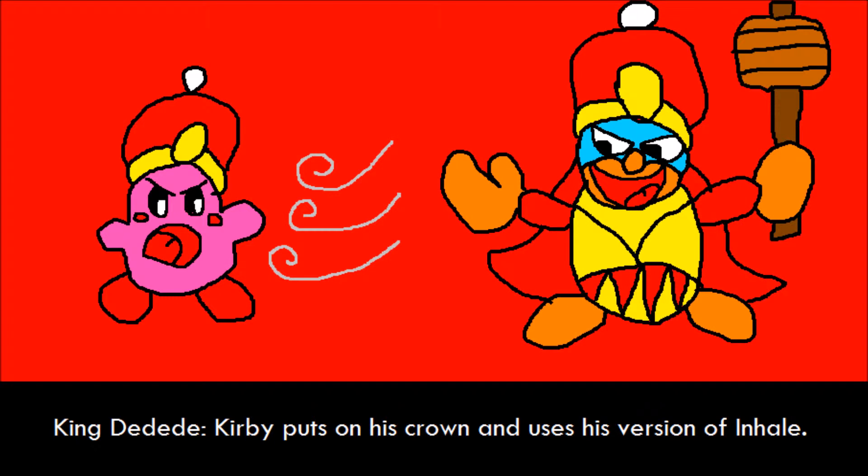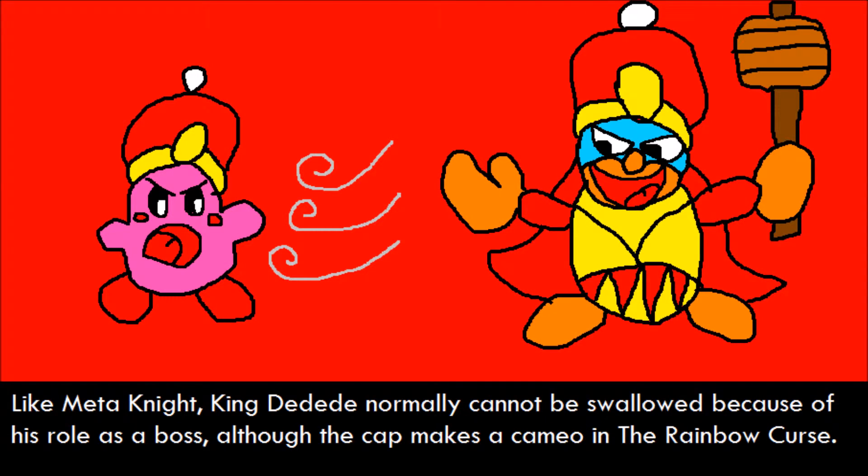King Dedede. Kirby puts on his crown and uses his version of Inhale. Like Meta Knight, King Dedede normally cannot be swallowed because of his role as a boss, although the cap does make a cameo in the Rainbow Curse.